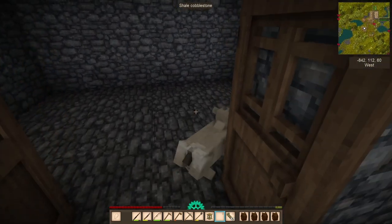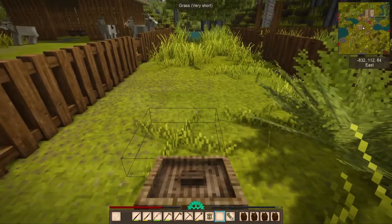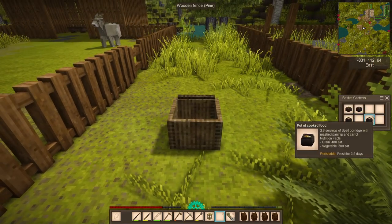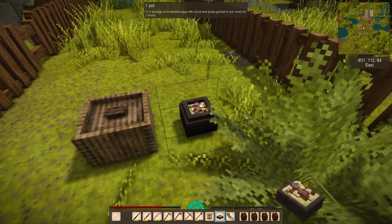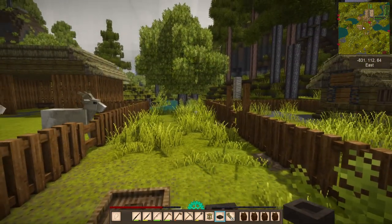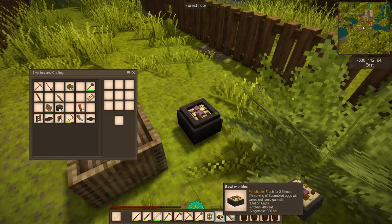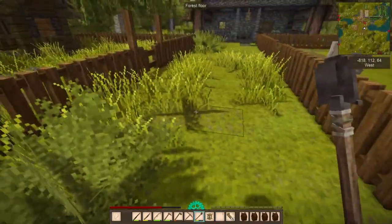All this yelling has made me hungry - let's get some food out. I believe this is going to be my next meal. These scrambled eggs with carrots and turnip just hit the spot. Go back in the box where you belong.